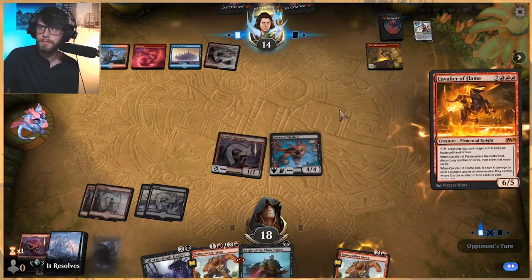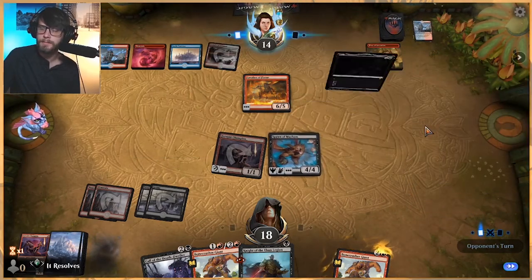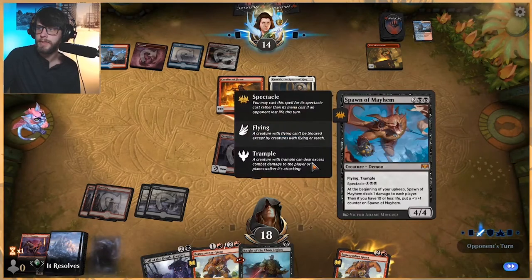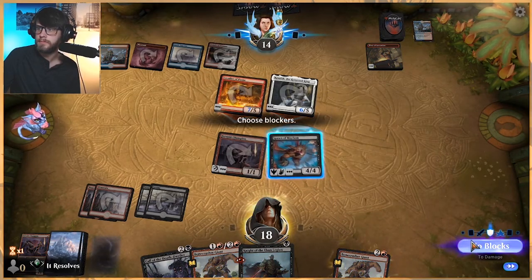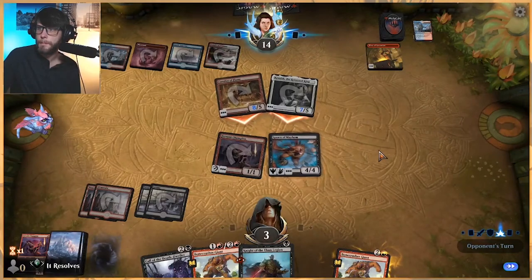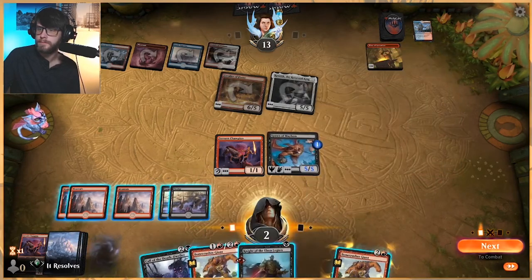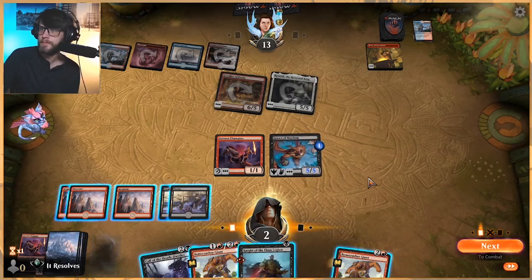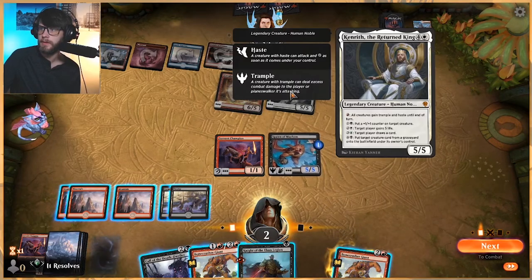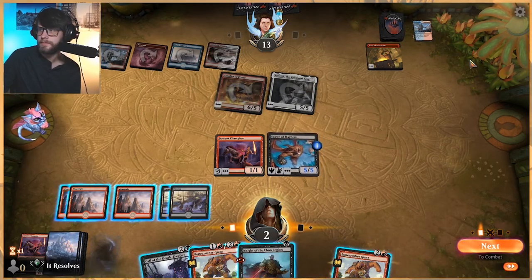They can do some pretty big stuff, but this does give us a way to punch through damage in the air, which is nice against these Cavalier decks. Kenrith too — that is pretty good. Can we do this? Probably not, because they can give Trample. That feels really bad. Yeah, I think we just lose. Well, that's two losses for this one so far. I don't think we could have played things any differently — I actually think we did an okay job considering our hand and everything.